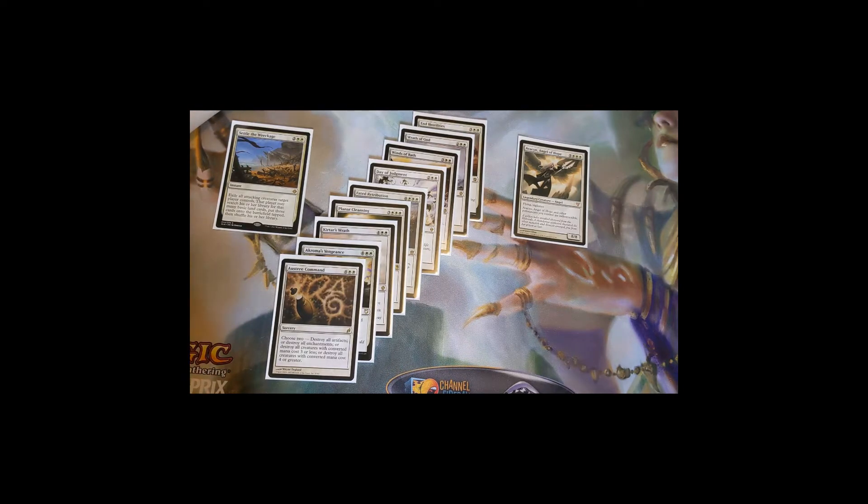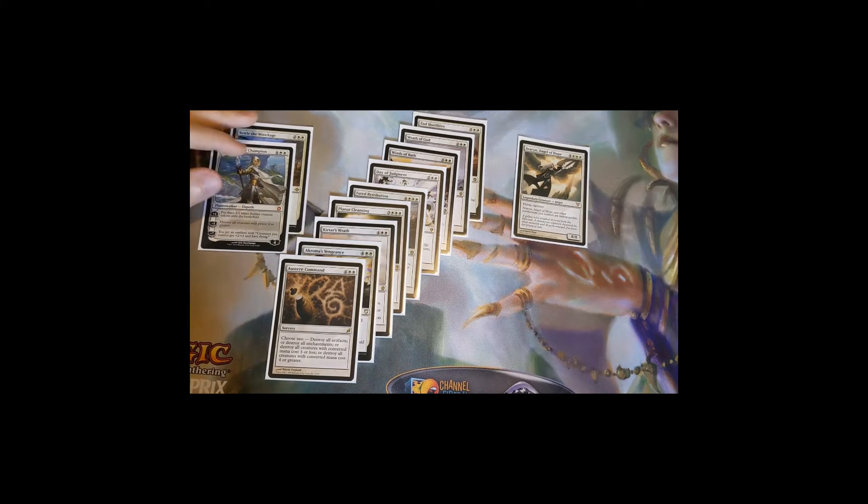Settle the Wreckage is helpful in the off-chance that they steal your commander and make all their things indestructible — you can exile your own commander to get rid of their board position, removing the indestructible clause from their stuff. It's kind of a safety valve. The other situational wrath is Elspeth, Sun's Champion: her minus ability destroys all creatures of power four or greater. Typically you'll use her plus-one ability to get soldier tokens and then make a big flying indestructible army with Avacyn.